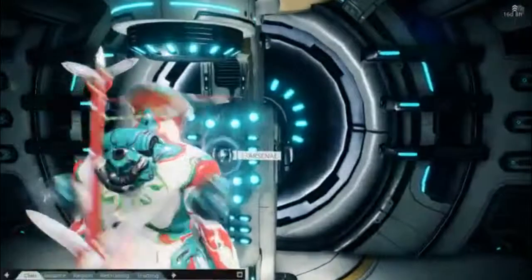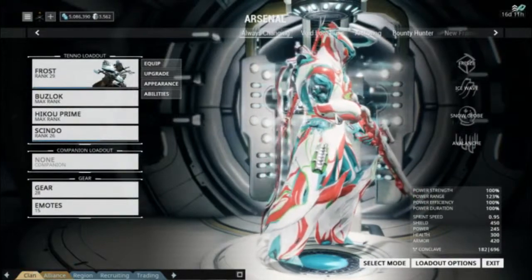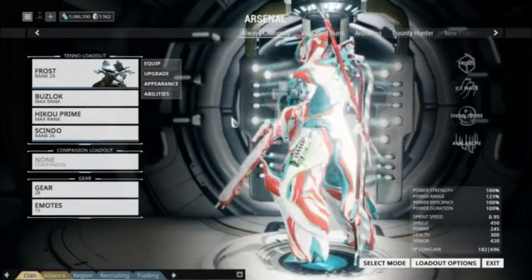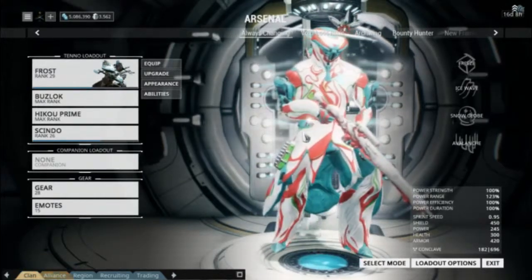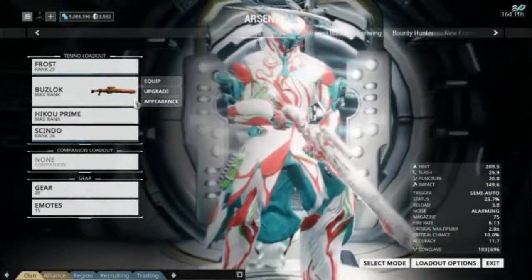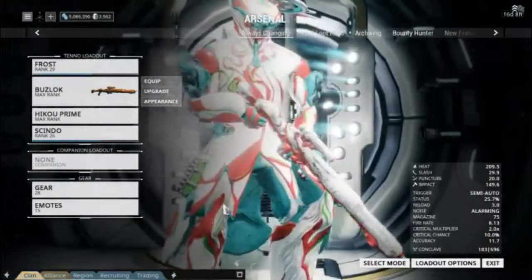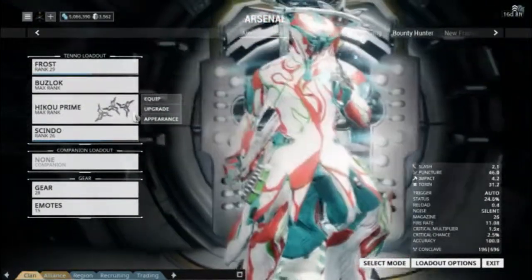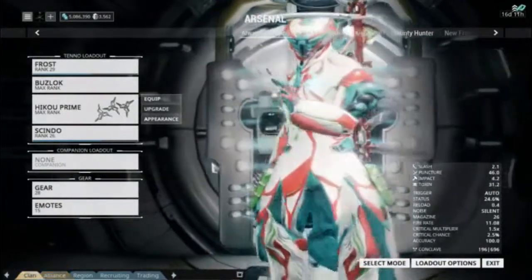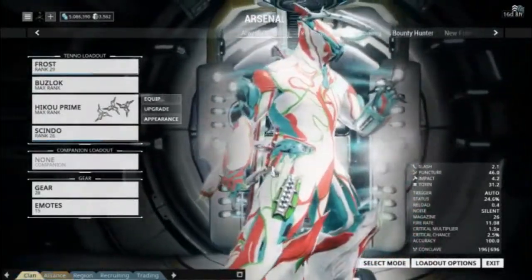Basically what he has set up is the Buzz Lock, which I have set up with the fire element, which is pretty cool because of its ability to track or trace an enemy and shoot around corners. And then the second is the Haiku Prime, which I have set up with the poison element. I like to think of it as doing its puncture with an injection style for the poison — kind of a cool feel to it.